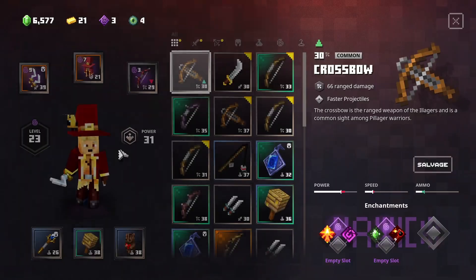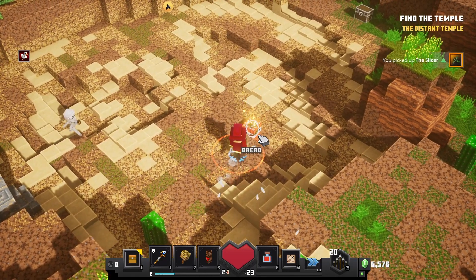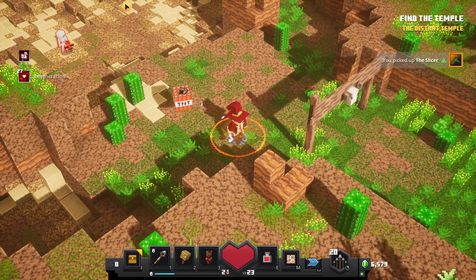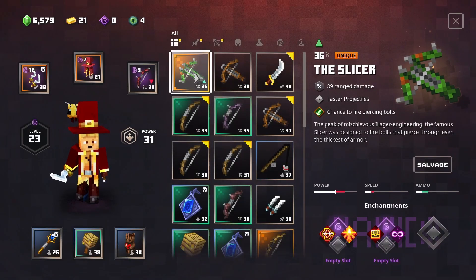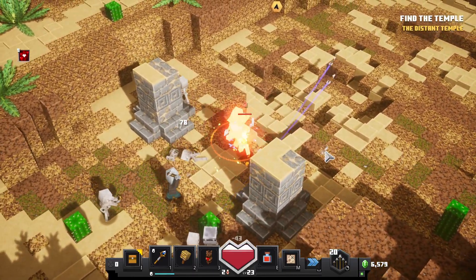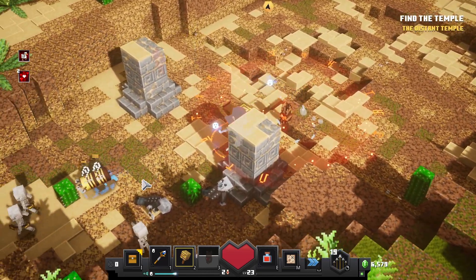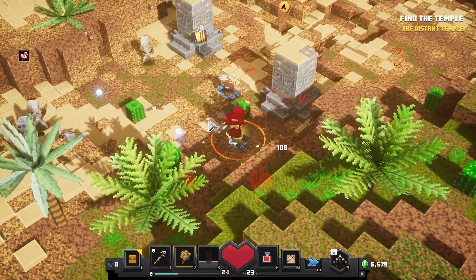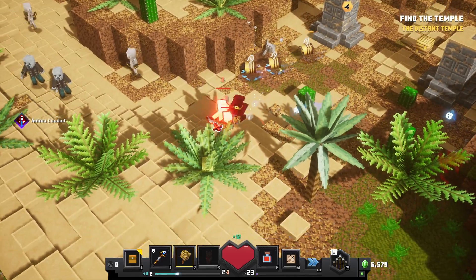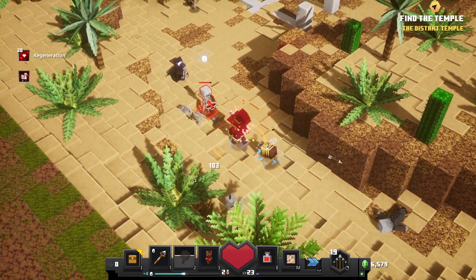Fuse Shot or Anima Conduit. Faster projectiles, chance of finding piercing bolts, Dynamo, Radiant Shot, Looting, Infinity. Not the greatest enchants — at least I don't think so. Dynamo is actually very good, and Dynamo would work really well with what I have, considering I have the ability to roll quite a lot.